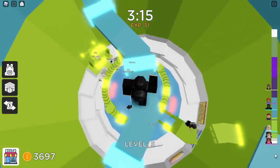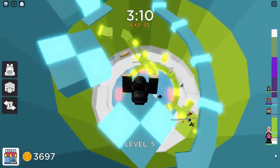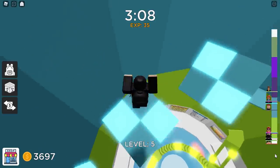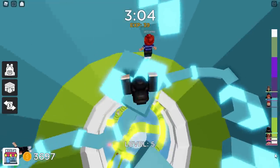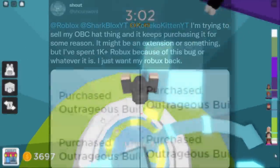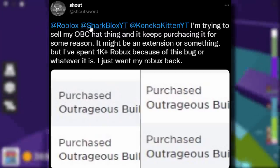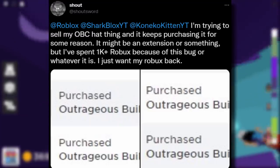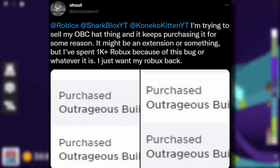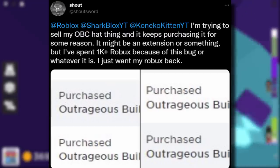I was trying to figure out how it was working. A couple of weeks ago this was happening a lot, and all of a sudden it's starting to happen again. So I thought I should make a video on it. I got this sent to me yesterday over on Twitter from Shout — he said he was trying to sell his Outrageous Builders Club hat and it keeps purchasing it for some reason.